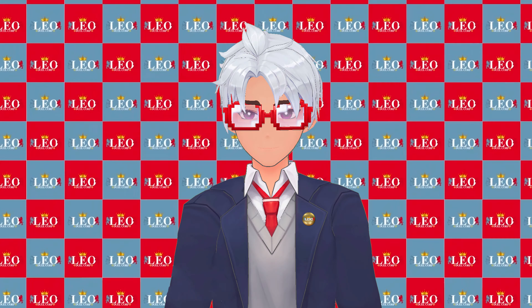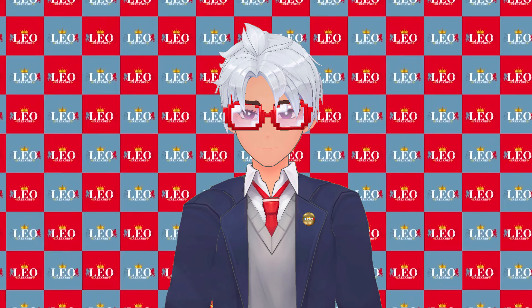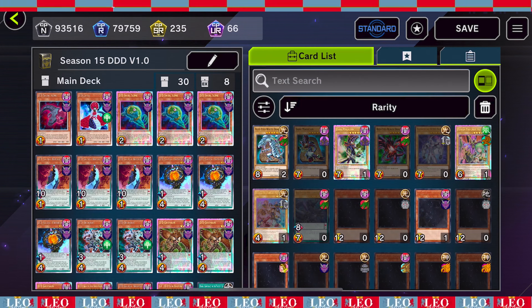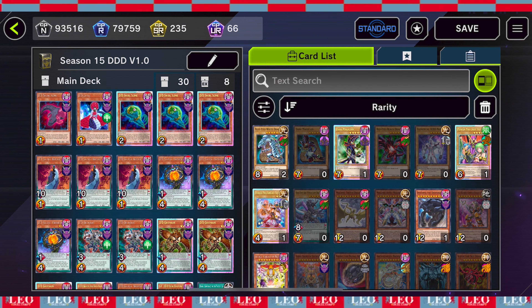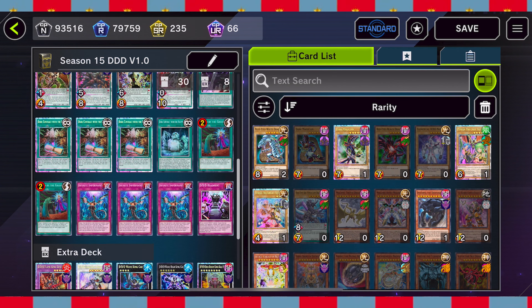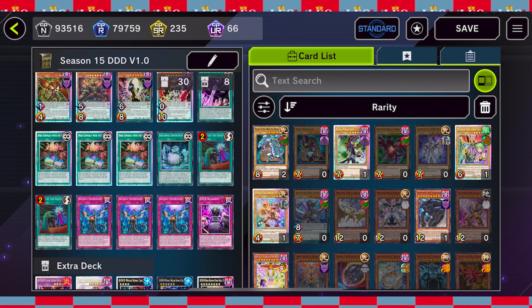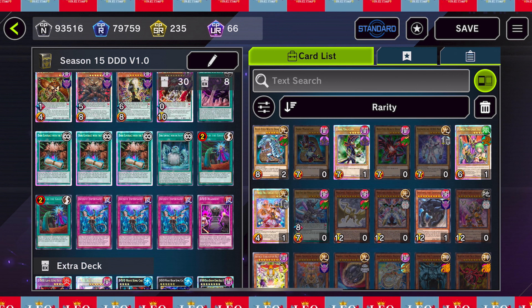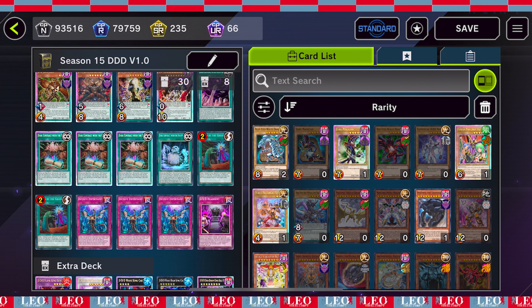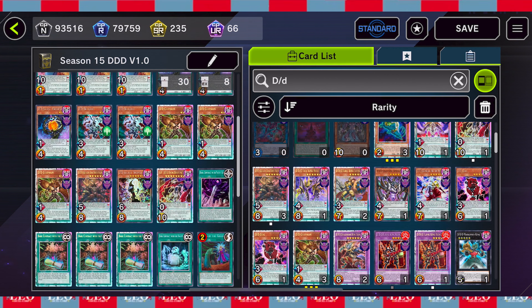Rambling aside, let's move on to the Master Duel deck. Here we have my season 15 DDD version 1.0. We have the staple cards we talked about before, 25 DD monsters and DD cards, and then my five Master Duel staples. I will not be using the other 10 staples because frankly those are annoying to me and I do not want to win simply because of a hand trap. Now let's search the DD cards.